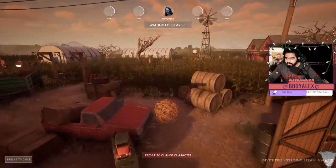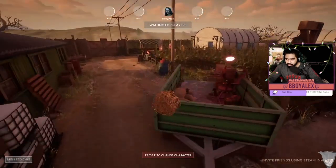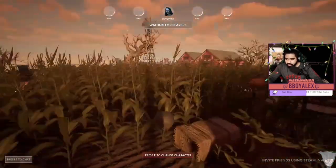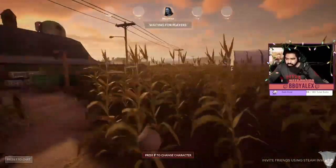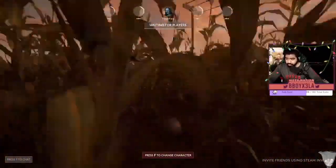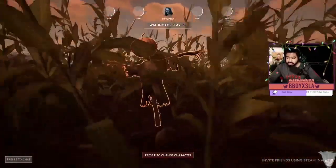A lot of the times on this map you just want to get lost in the corn. You turn into a rock and get lost in the corn. Killer's on you — just run into the corn. Corn is so easy to disappear in, it's very hard to get seen. Corn is OP, 100%.